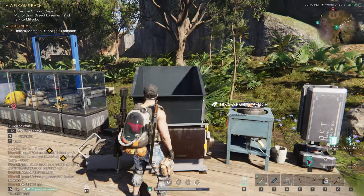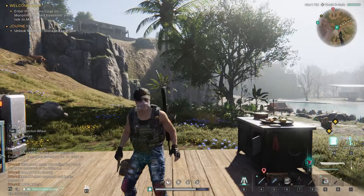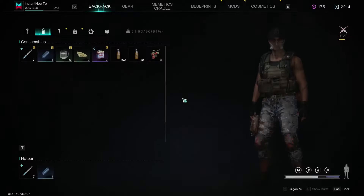So that's pretty much it — that's how we get fireproof plastic in Once Human. I hope this video helped you out, and if it did, please subscribe to the channel and help me out as well.